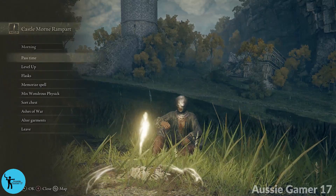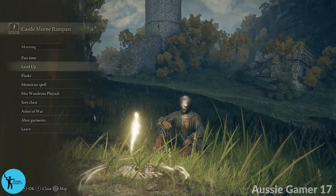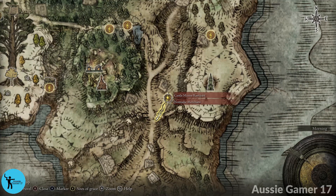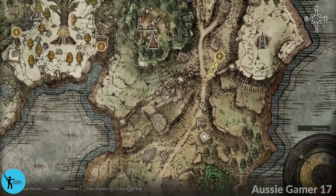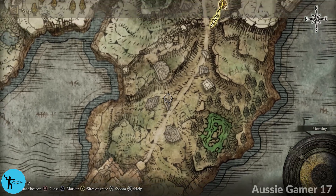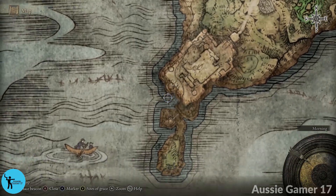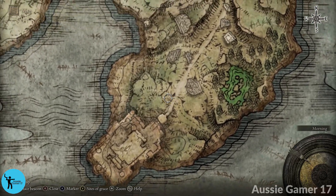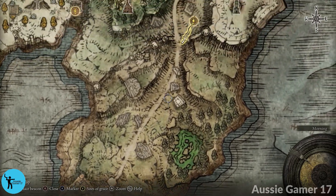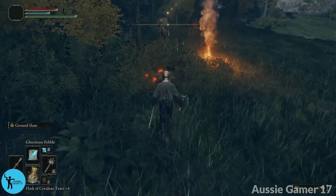Welcome to another edition of Achievement College, my step-by-step guide to getting you that gamer score. This is Aussie Gamer 17, welcome to Part 19 of my 100% walkthrough for Elden Ring. I'll show you on the map where we're starting — right where we left things off at the end of Part 18, here at Castle Morne. The plan is to take on Castle Morne, all the way down at the very south of the map, grab a few handy pickups along the way.